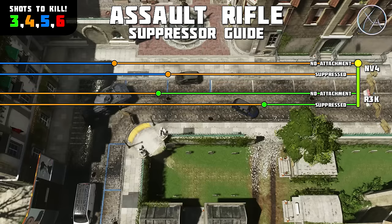Moving on to the R3K — this one was actually a little bit surprising. It's got a pretty decent one-burst kill range, contrary to what a lot of people seem to think, but as soon as you put a suppressor on there it cuts that pretty much in half. My recommendation, at least in core game modes, is to never run a suppressor on the R3K. It completely destroys your one-burst kill potential, and as soon as you're outside of that range you're outclassed by everything in time to kill.